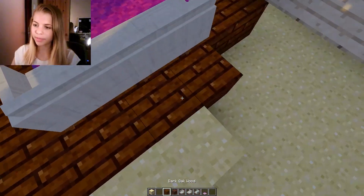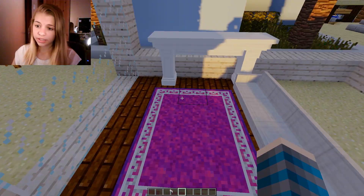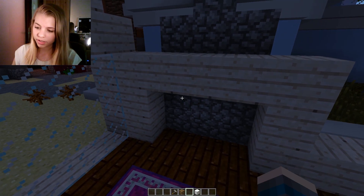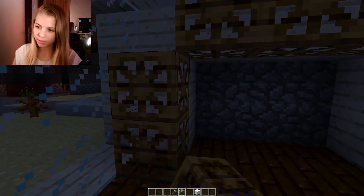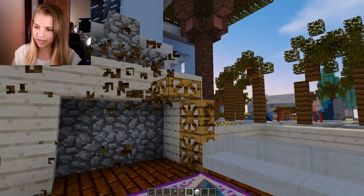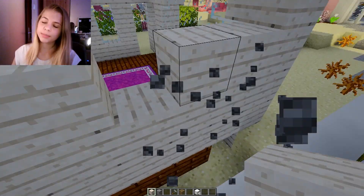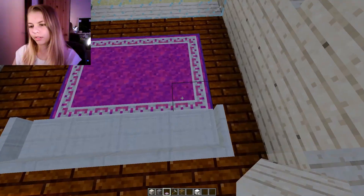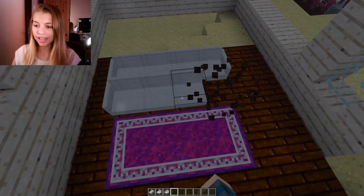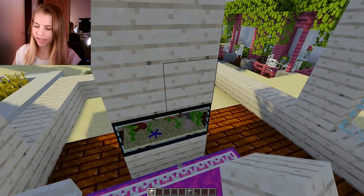There really aren't enough purple things in this game. Maybe we should do a fireplace — I really want one. But it doesn't fit and honestly it looks really stupid. I want to make it symmetrical, so maybe we could do a fish tank built into the wall over here instead. That could look really cool.